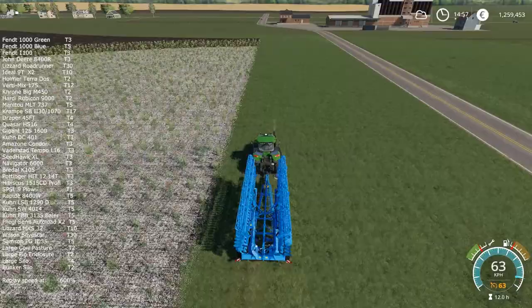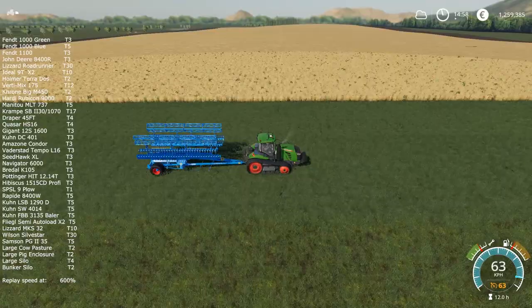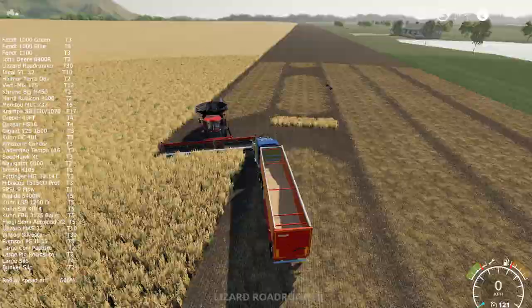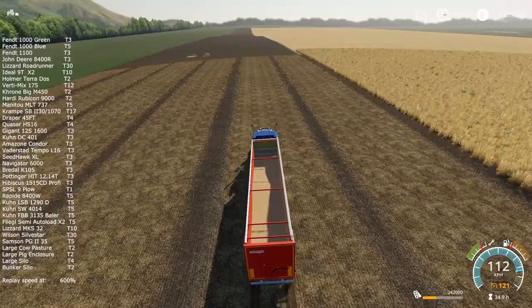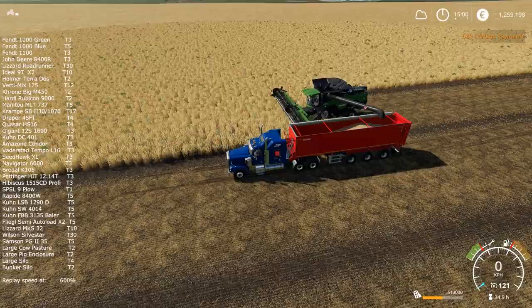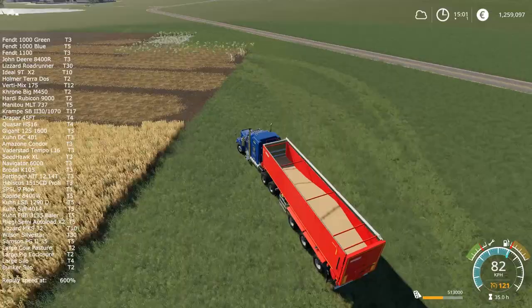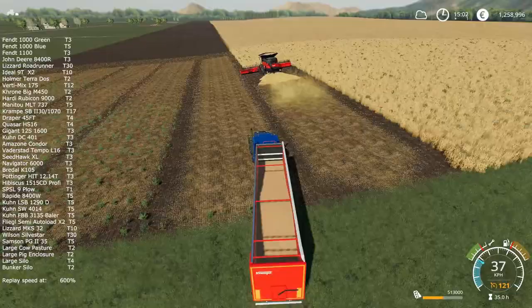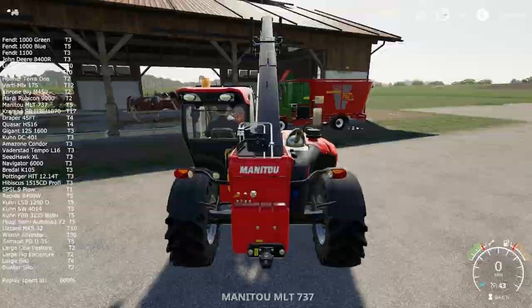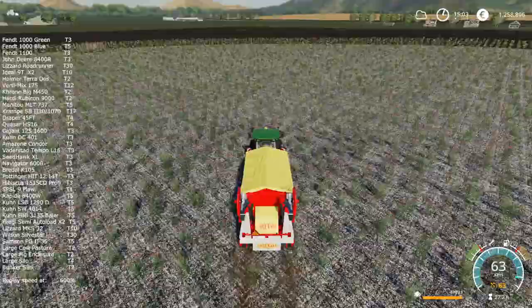Usually the reason I wasn't selling my crop directly is because it doesn't give as much output as feeding it to animals and then selling the animals. But considering this field is so big and soybeans have the highest price among grains, I think I'm going to make a lot of money just by selling the crop. I'm playing on the highest difficulty — called hard difficulty — which makes prices quite low, but I'm hoping to sell soybeans at least above 800 euros per 1,000 kilos.